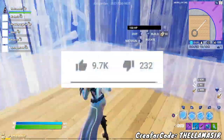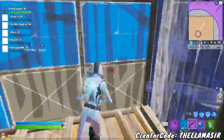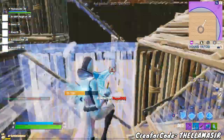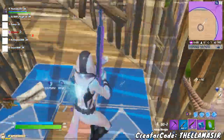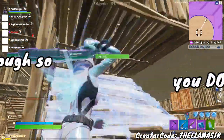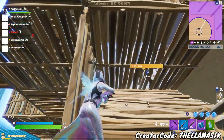Alright guys, welcome back to another Fortnite video. Hit that like button down below if you like getting free items and skins in Fortnite, because that is what we're going to be talking about today. We have got a bunch of free things to go over — two new free Deadpool styles. Even more fun Deadpool stuff. On top of that, we're going to be able to get a free back bling, spray, and things like that.